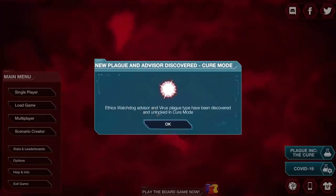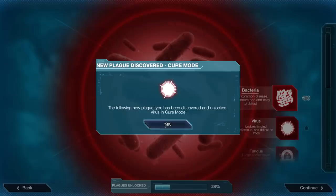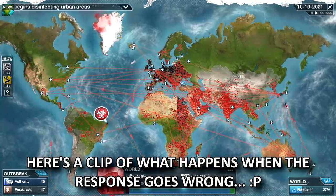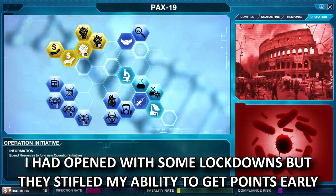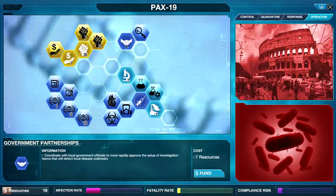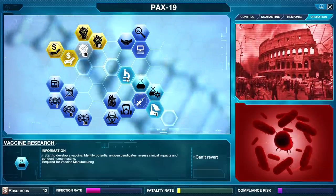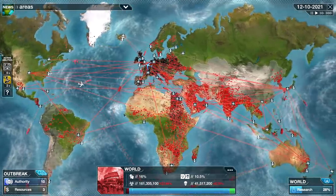Now we've got the ethics watchdog advisor and the virus plague type in cure mode. Let me know if you want to see me play this again, and if so, do you want to see me take on a virus? I'm doing everything I can. We're completely out of options for authority. We could do government partnerships or an outbreak unit. Let's do accelerated research — but I don't know if I'm going to make it, I think I might have dropped the ball here.